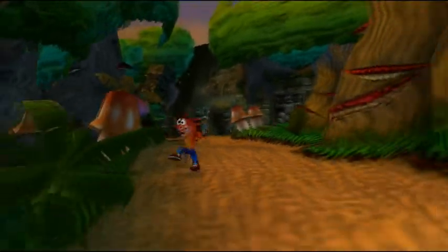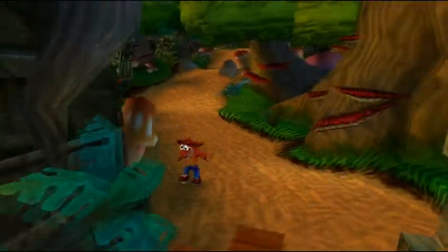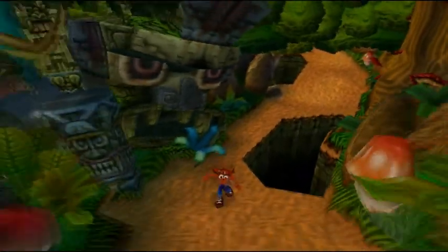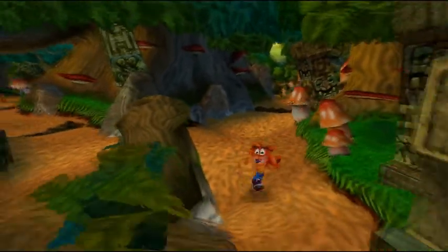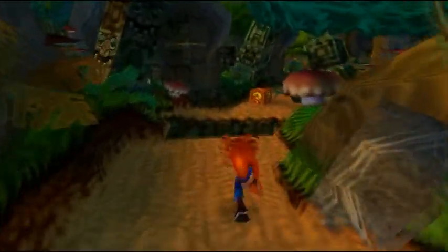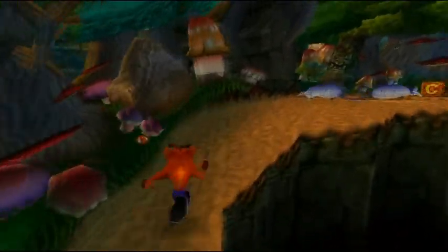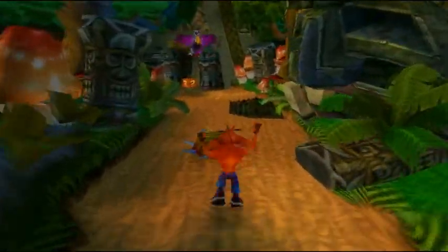That's the end of the path. Time to backtrack. I could have easily just turned around at that first checkpoint right there, but I just wanted to make sure this path was clear for me to backtrack on. Because as you see, we have those two clear crates, and the only way to activate those empty crates is to find the exclamation point box on this path here, then backtrack, then go about the rest of the level from there.